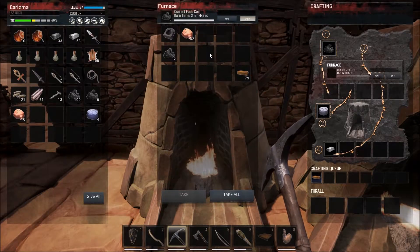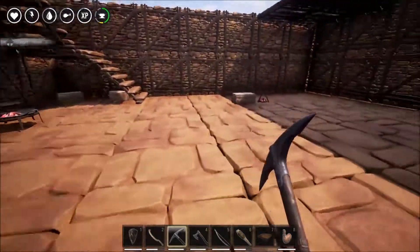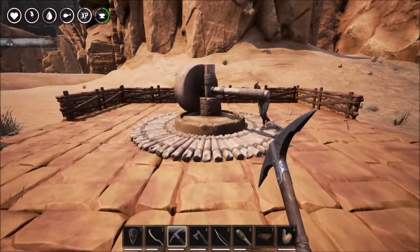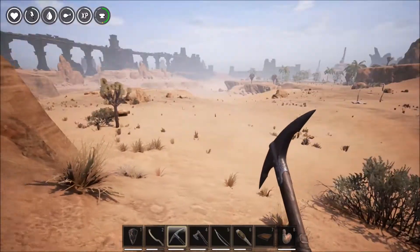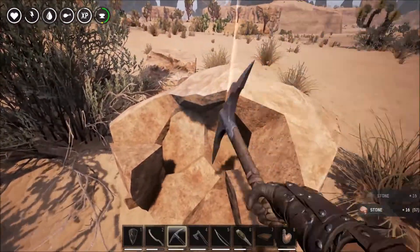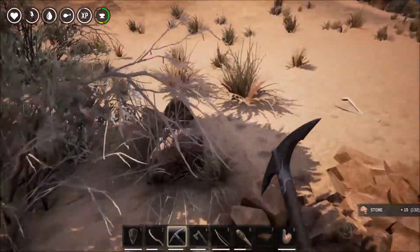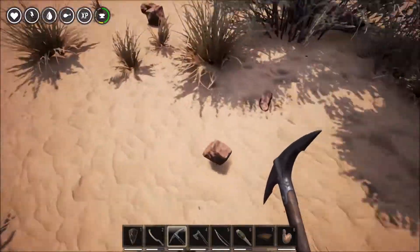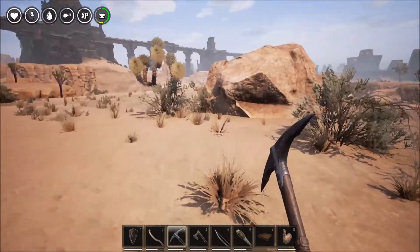I don't want to waste the fuel. There we go — carry on. We need to get the ceiling done at least and then I will feel a lot better about that place. Not that anyone actually attacks us anyway because I am on local play, but you still have to sort of immerse yourself in the game. Make sure you do all your defenses — got to get used to it — because if the purge comes in I'm going to need to protect my base.